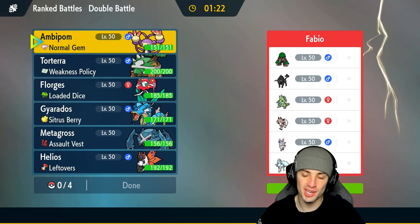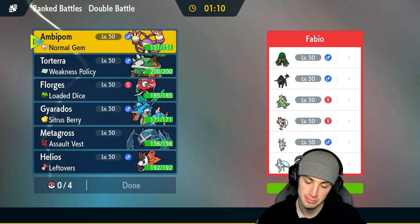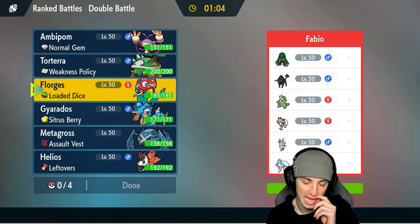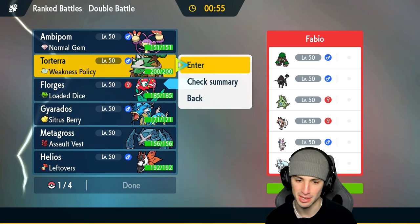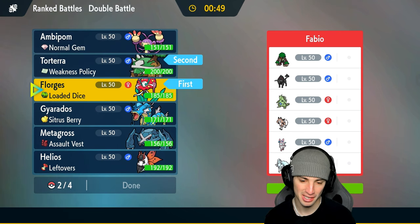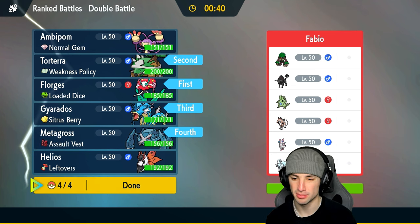Ambipom getting work done in match number one. For this next match, the Torterra side with Bullet Seed isn't bad — they've got a few Pokémon weak to Bullet Seed, and Rock Blast can deal with that Tauros. The only problem is no weather control. I think I might go back into Ambipom though. Actually, let's give the Torterra combo a shot here. I'll use Ambipom in the third match.